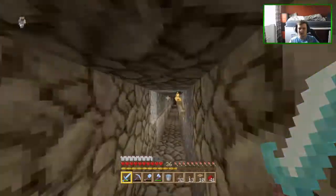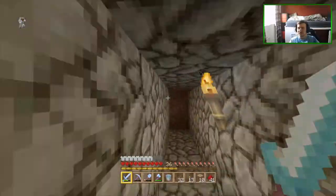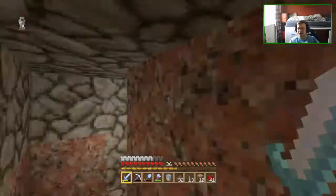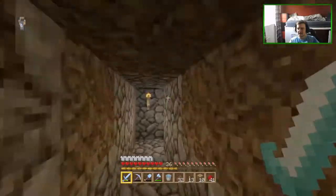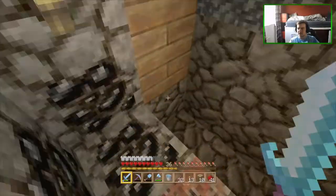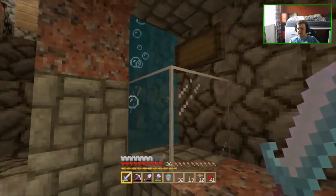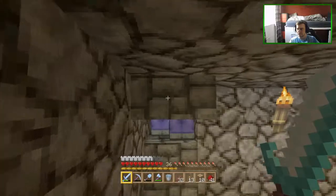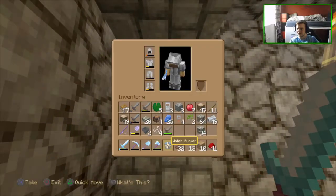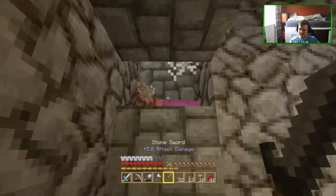I should probably change that at some point and make it look a little bit nicer down here. I managed to mine a way out because when we were building the mob spawner we actually built through our mine, so I've had to dig around it. And then we come down here - in there's the mob spawner, and here is what we built, which has had a couple of little changes but nothing major.